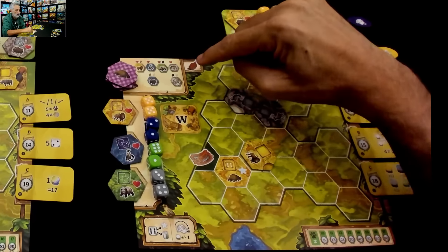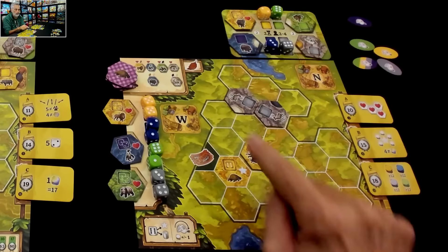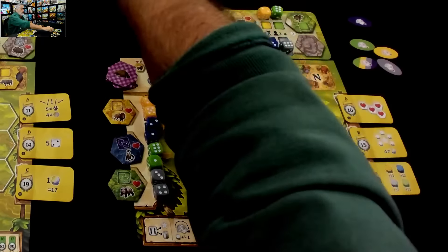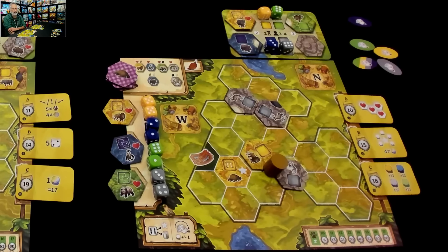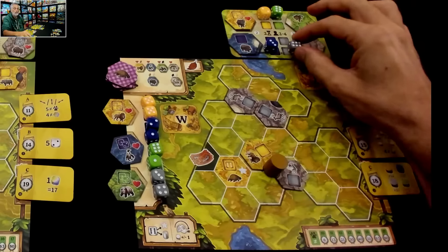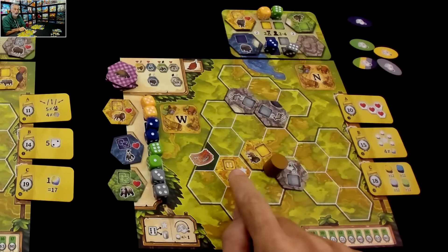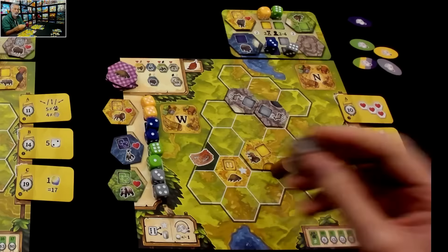For every watchtower you've got at the end of the game, if there are dice on all three sides around it, you tally those dice up and get a point. Plus, watchtowers are one of the only places you can put sixes. Sixes are the most valuable die, but there is a problem: sixes can only go on your star animal — and a star animal can only take a six. Sixes can also go wherever you've got a built watchtower. If you do not have a built watchtower and you've already fed your star animal, you can't play sixes at all. So the sooner you build watchtowers the better, and this might be Jen's best shot.